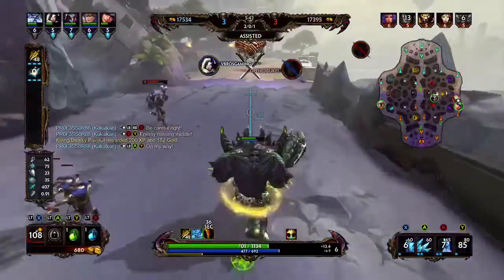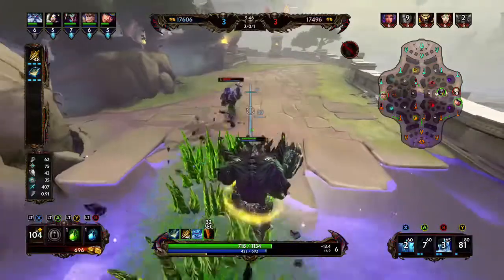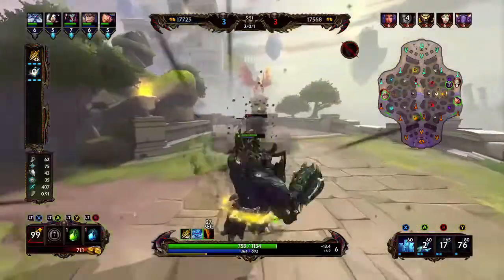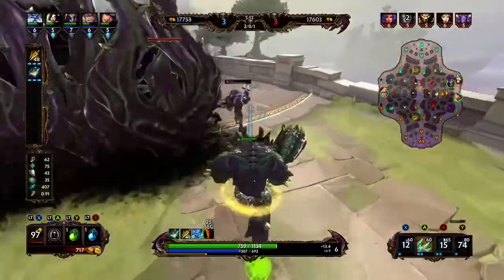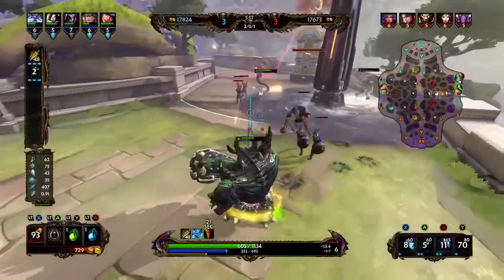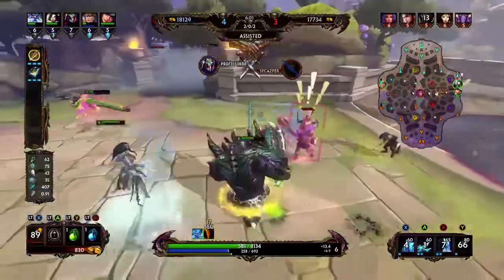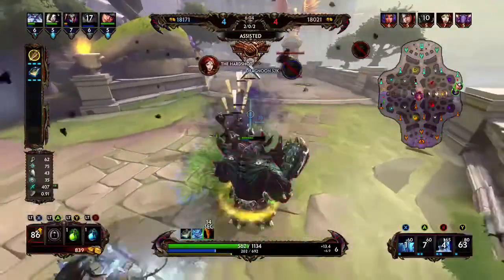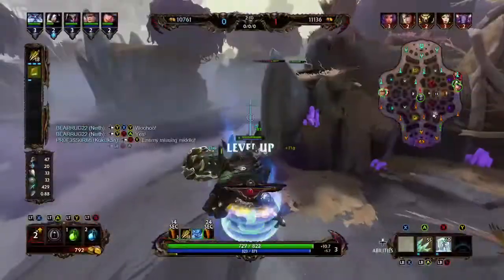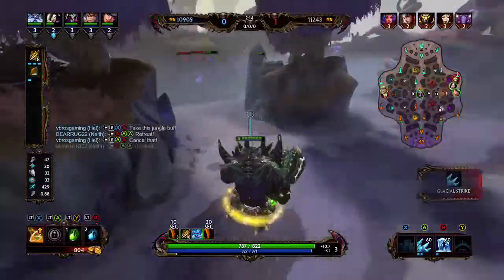If you want to stick around I'll show you how I play Ymir. Starting off, the reason I go Polynomicon first is because of Ymir's passive, Frostbite. With that passive, if an enemy is affected by your abilities they are debuffed, and Ymir's basic attacks do 100% more damage. On top of the Polynomicon passive, it's like magic — you become the big damage king.